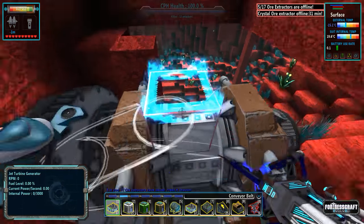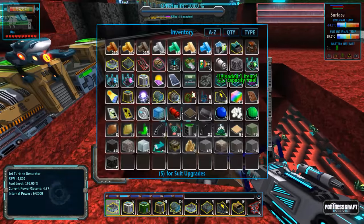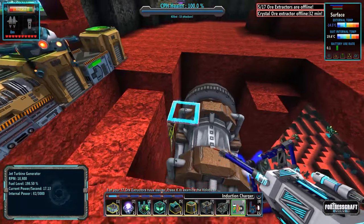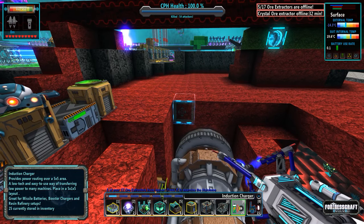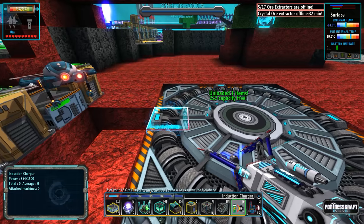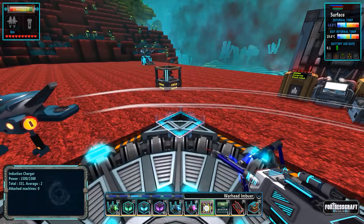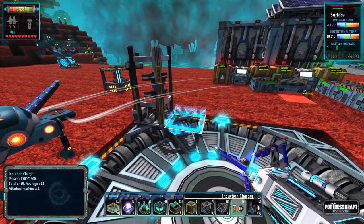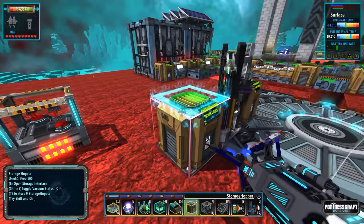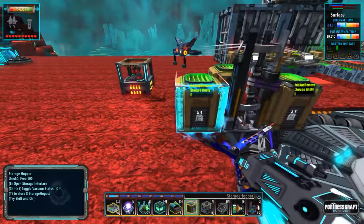The turbine is getting power - excellent! We can finally start building our missile assembly plant. I think we're going to put the assembler in the corner here. It's going to need a storage hopper. It needs copper pipe and gold wire, so we'll put a storage hopper here for copper and one here for gold wire. This one is remove only and will have a line coming out of it.